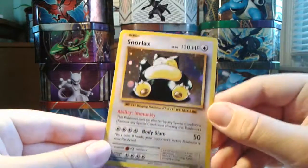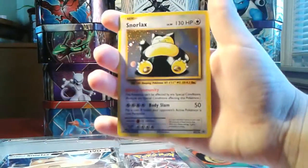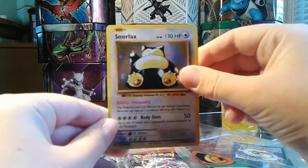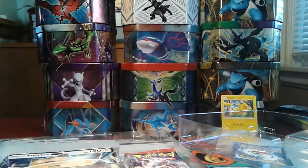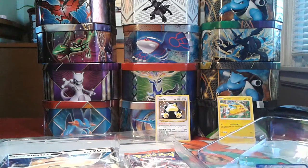Here is the promo Snorlax. It is XY179. Very cool card. It's got the Galaxy Holographic Pattern, which I liked. It actually is one of my favorite holographic patterns for some reason.